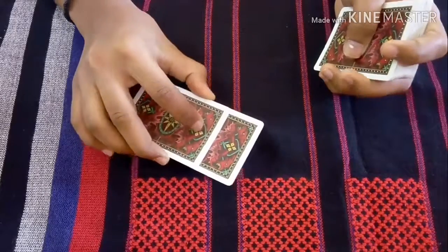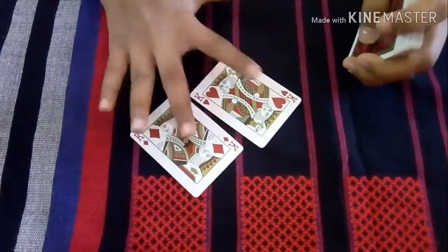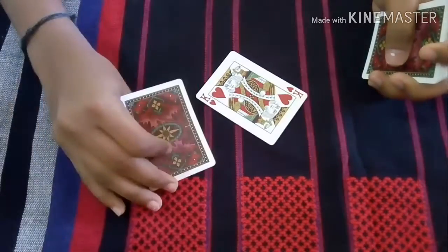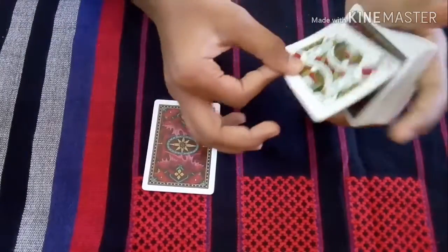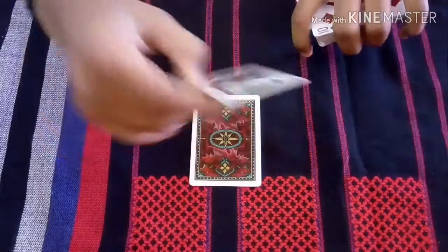I am going to show you an awesome trick. Here I have two cards — actually not random, a pair: the king of hearts and the king of diamonds. Now I will ask the audience to choose one. Let's say they like the king of diamonds, so I will keep it right here. Then I will take the king of hearts in my hand and turn it over, then keep it on the bottom of the king of diamonds.